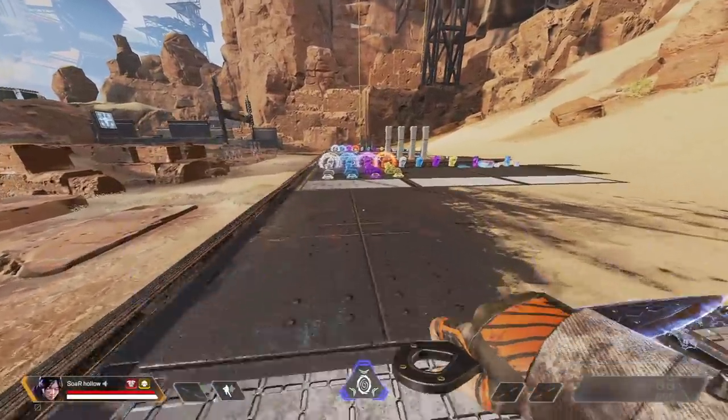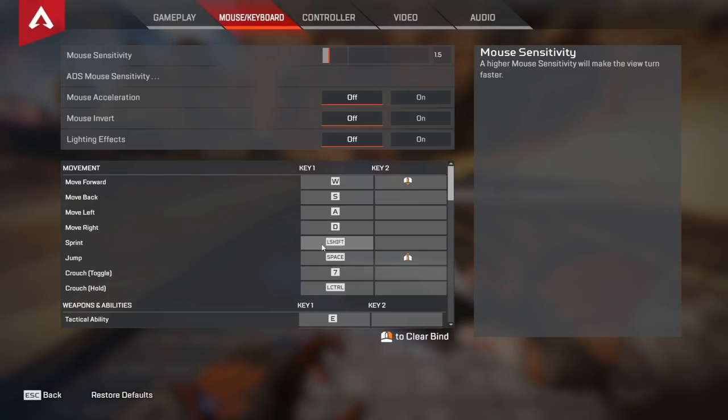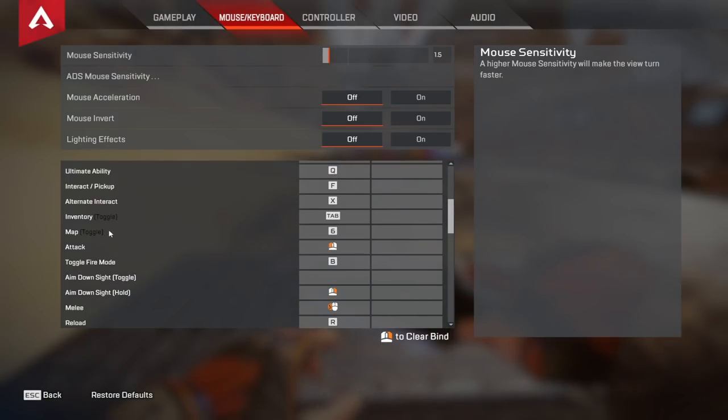For my weapons and abilities I have tactical ability on E, ultimate ability on Q, and interact and pickup on F. These keybinds look weird because I came from Overwatch — your tactical was E, ultimate was Q, and interact was F by default. I just took my binds from Overwatch and put them into Apex when I started playing. For my map key I have it on 6 — I just picked a random key one day and it felt good. I press this with my index finger. Toggle fire mode is B, which is default.